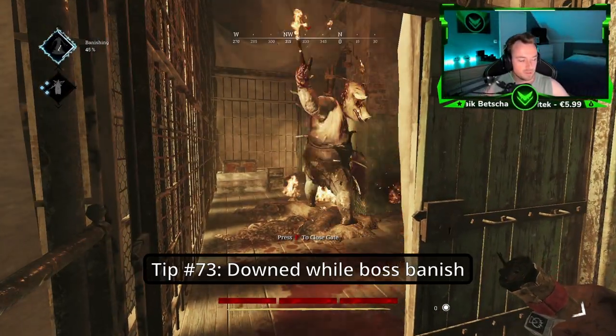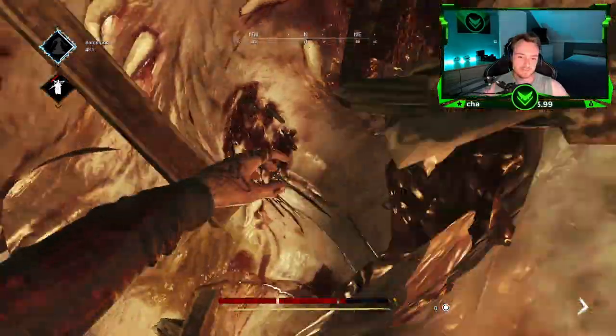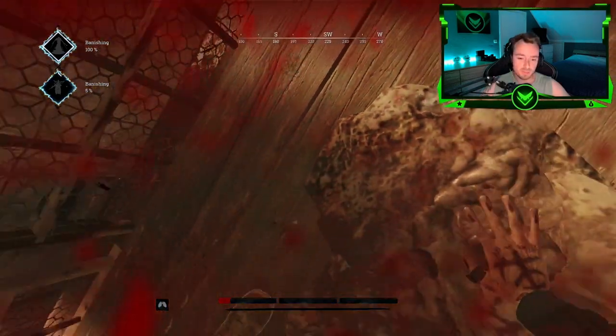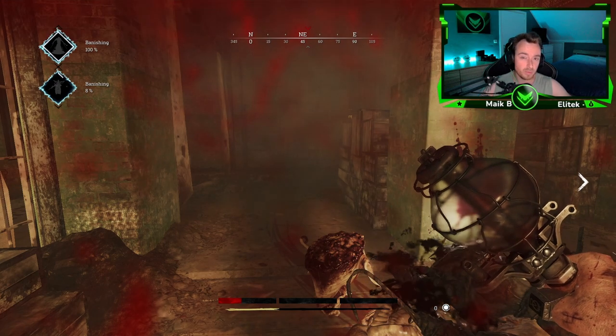Tip number seventy-three: Bound hunters while the boss is being banished. Once the butcher is banished and you are being revived, you'll basically spawn with all of your health bars, but you will not spawn with any health.